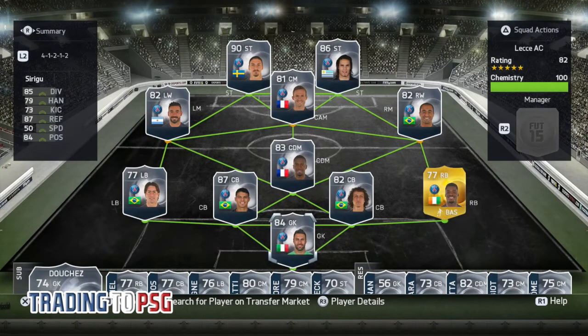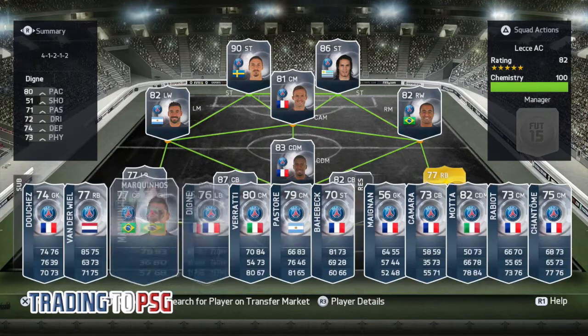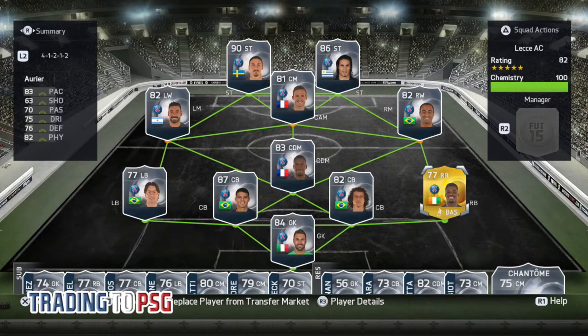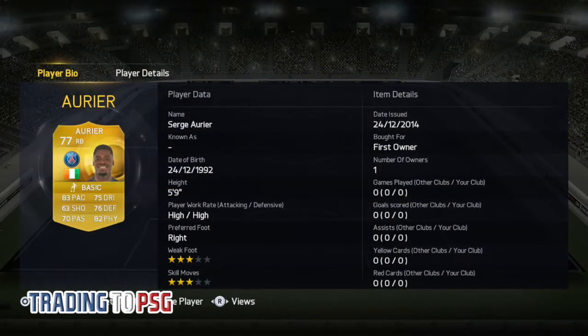As you can see, we've got Ibra, Cavani, Lovetsy, Karabai, Lucas, Metuidi, Maxwell, Thiago Silva, David Silva, David Luiz and Aurier. Now, Aurier I did get in a pack and I thought his first owner, untradeable — I might as well take him.